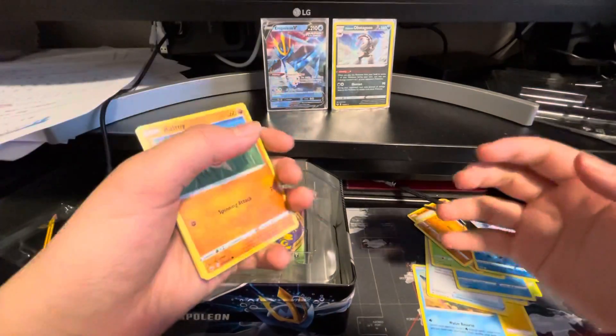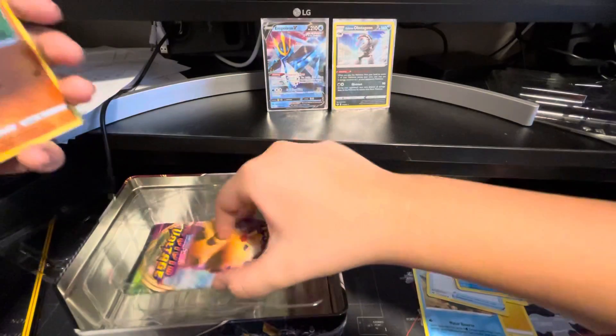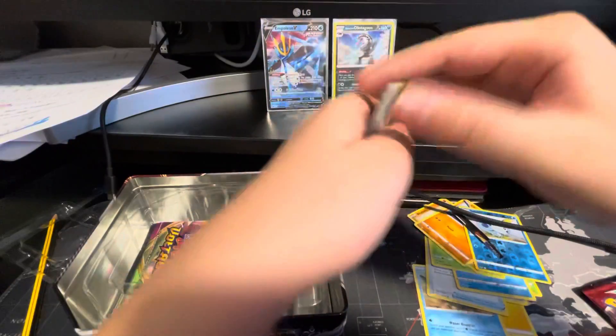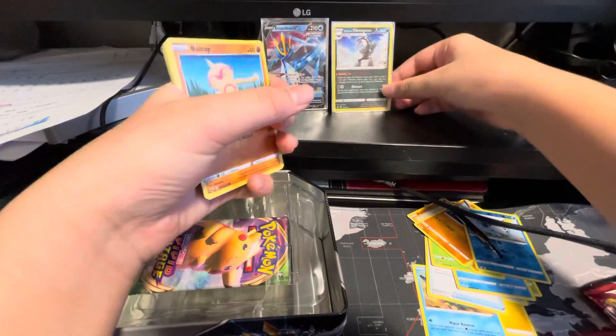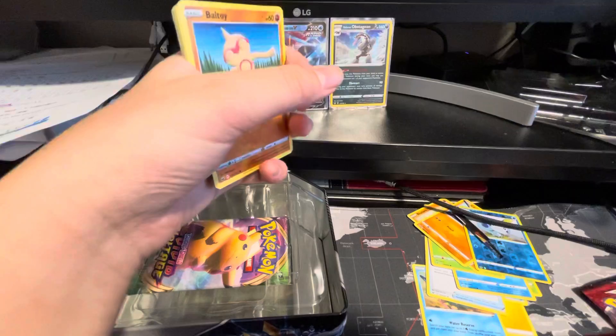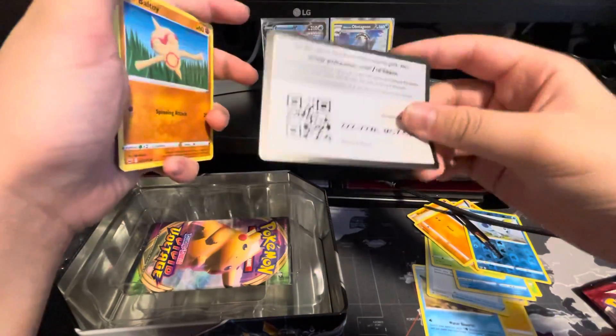Welcome back to part two of the Empoleon V Strikers tin opening. In the first video we got a Galarian Obstagoon hollow, and I gave away this code card over here.